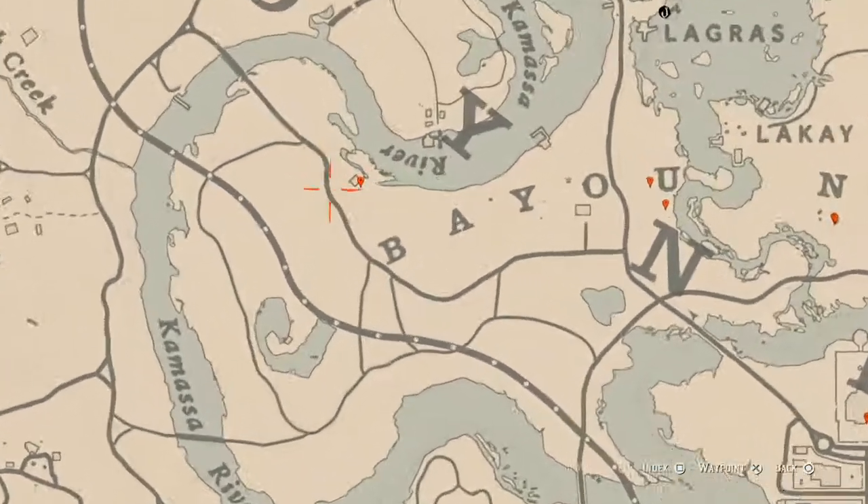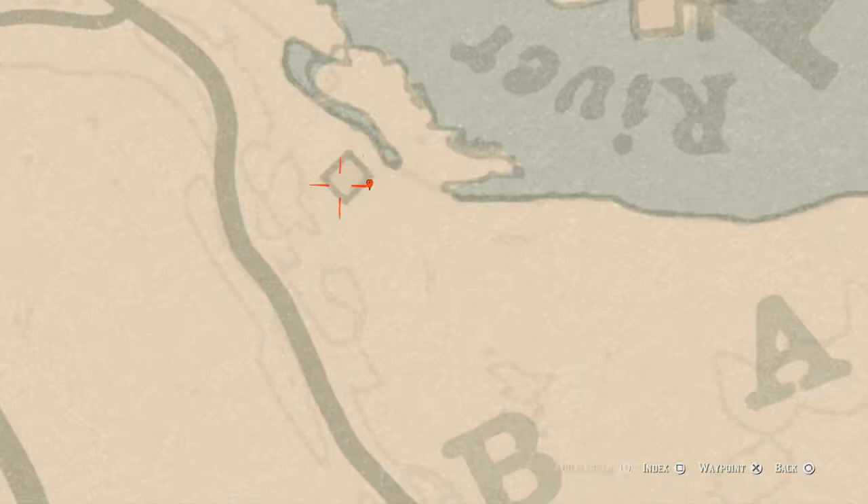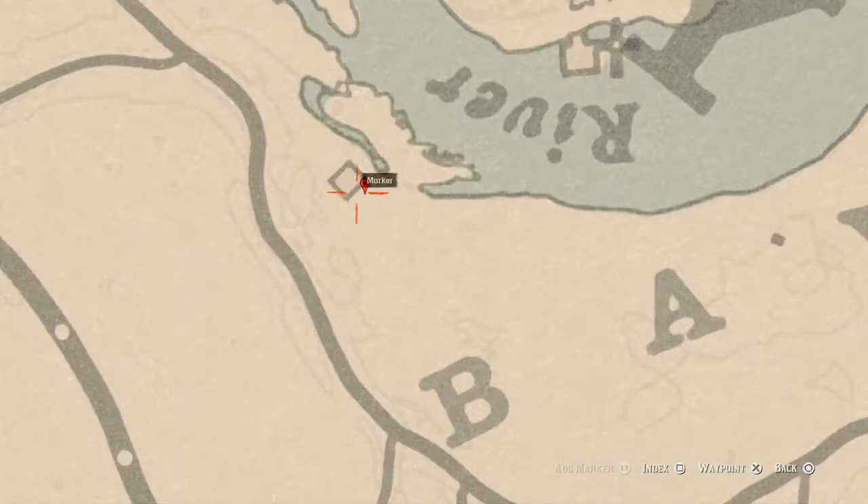At our next marker you will find a random arrowhead. You do not need your metal detector for this one — it's right behind a broken-down wagon next to a moonshine shack or barn. There's a dig spot so you need your shovel. Dig right here and that's what you will get: a random arrowhead.